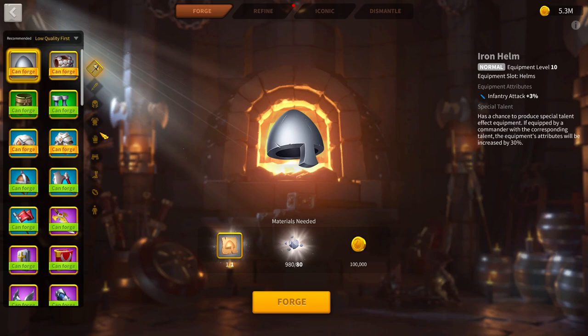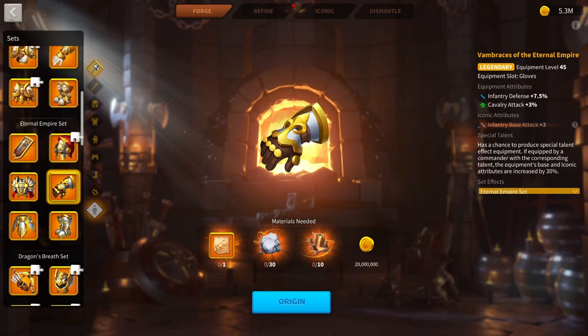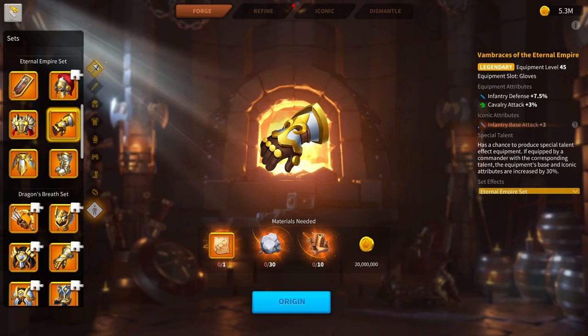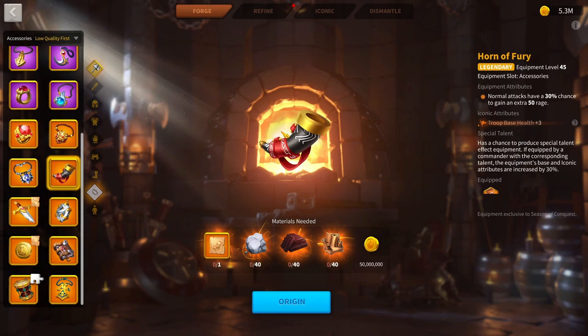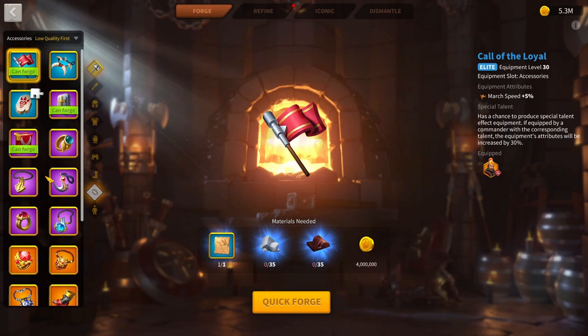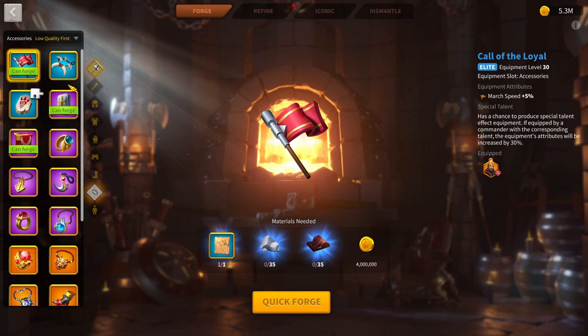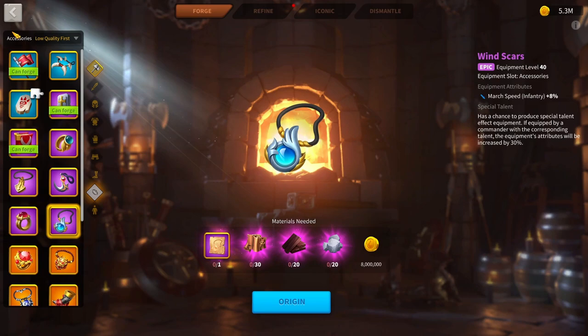For Season of Conquest equipment, free-to-play and low spenders likely only have one four-piece infantry set bonus. Put that set on whichever march has your Sargon, since his active skill requires you to stick to opponents and use as many turns as possible. If you have two sets, put the second on your best or worst performing march depending on how you build your murder ball. Whales can run three sets across all marches. For accessories, Horn of Fury is great for Sargon to throw his active skill as much as possible. Ring of Doom is great on any march. Consider the Concealed Dagger on Sargon since you'll be sticking to enemies, or run Call of the Loyal for more march speed. Wind Scars are better than Call of the Loyal but more expensive — around 5% more march speed when talented.